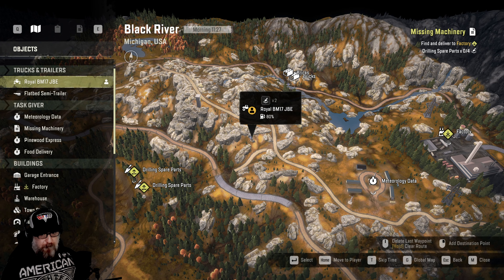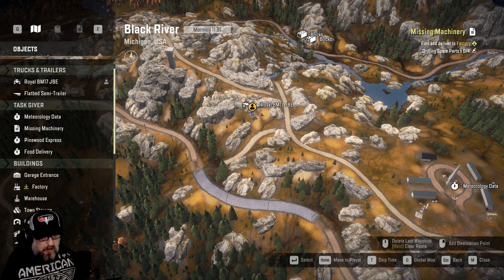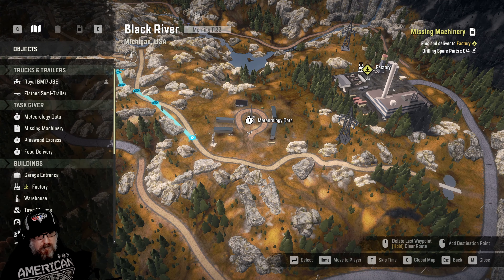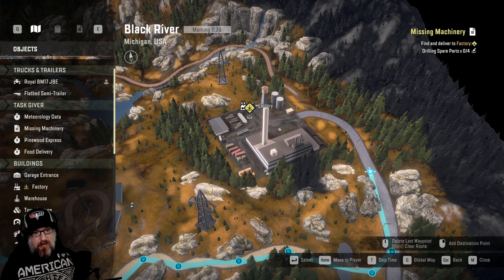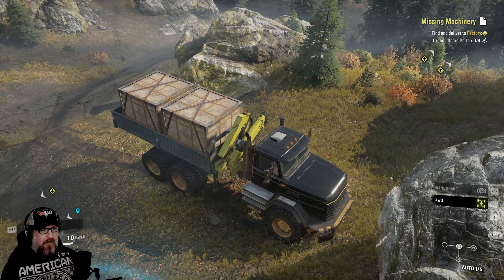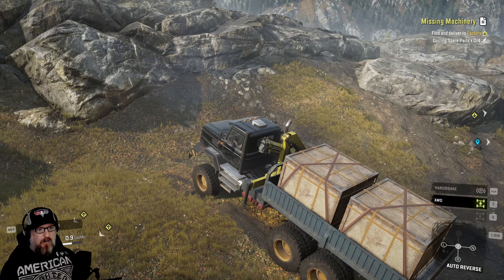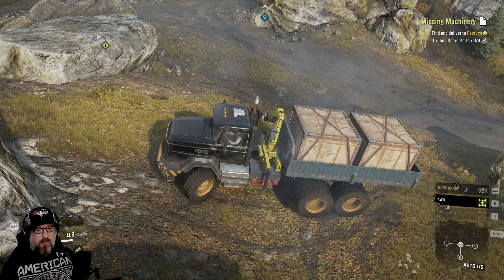Let's go, let's go, let's go — deliver these to the factory which is right back here. Our other two pieces are down this way, so we just have to make our way back. I actually was not figuring it out — I accidentally clicked the button. I clicked that before but I thought it was the winch I had been clicking. It looks the same but it's obviously not the same.